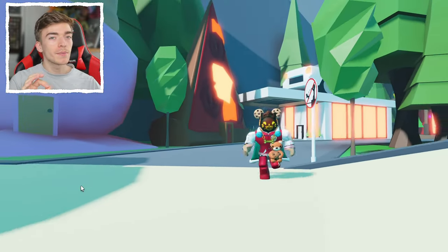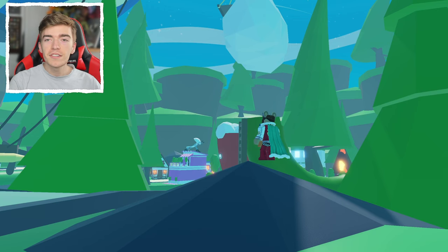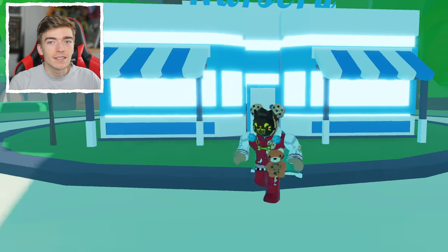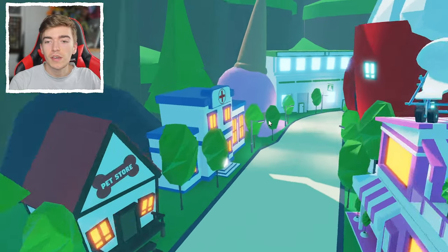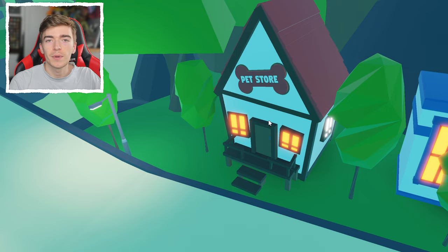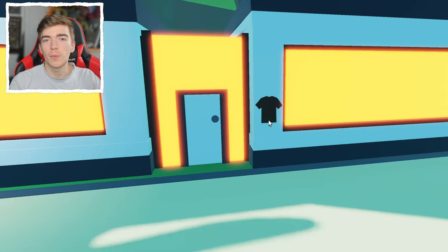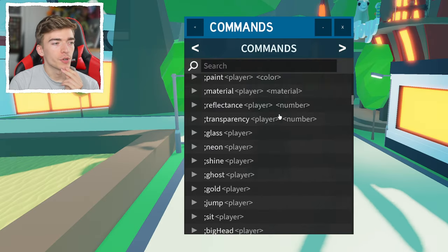Now that we've destroyed this map, how about we go back in time to the old Adopt Me? I just time traveled. And this is what Adopt Me used to look like. This is before pets even existed. We just had a nursery and all of these other strange things. Actually, the pet store did just come out, but the pets weren't in the game yet. We have a hospital, the ice cream shop, which is practically the same, and then the clothing shop, which I'm sure 90% of players have never seen in their life.